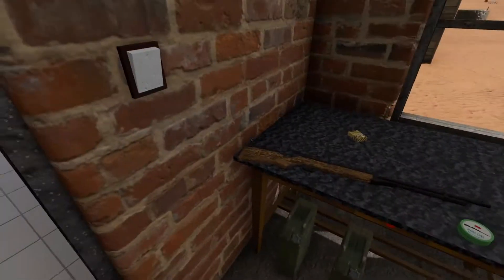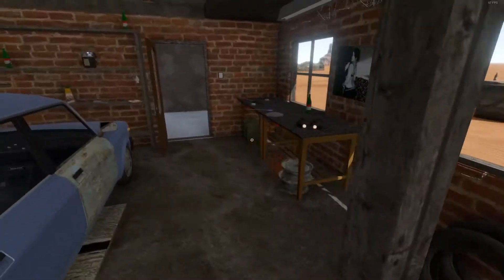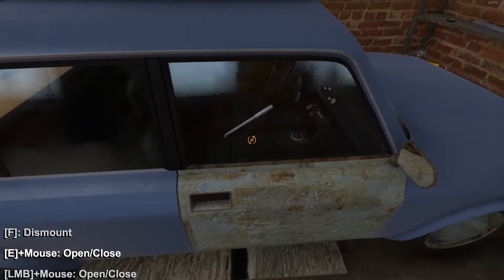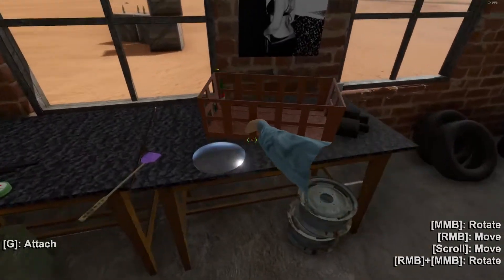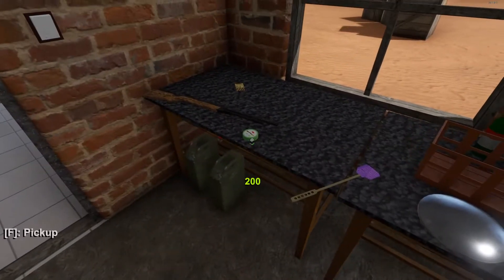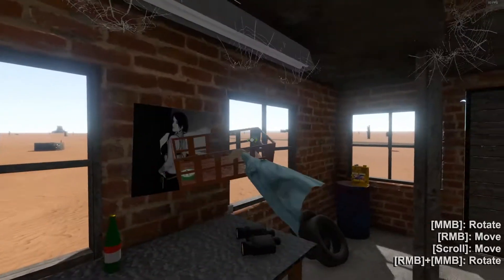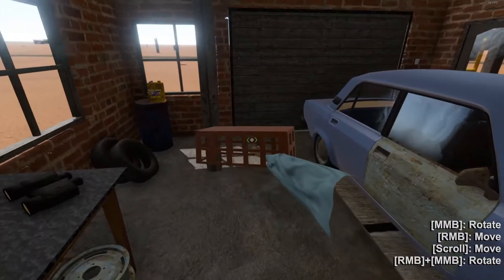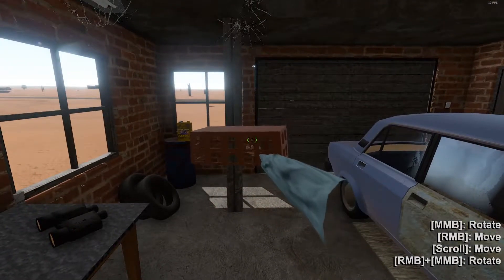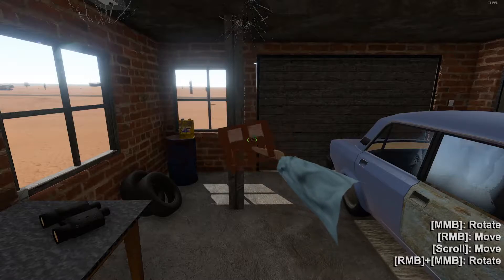There are a couple little things you should know if you're going to get into this game. First off, these baskets here — they are very ugly but they're very useful. Anything that you put inside of them turns the physics off for it. So I can pick this basket up and flip it upside down, and as you can see, these BBs are staying in there.